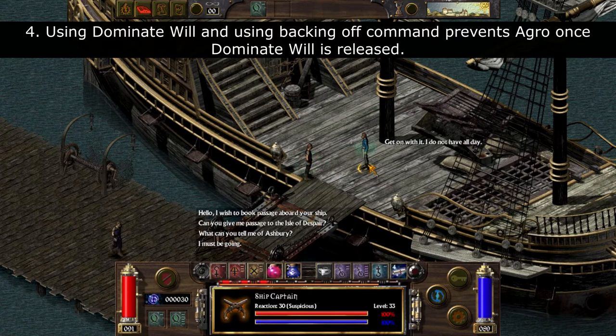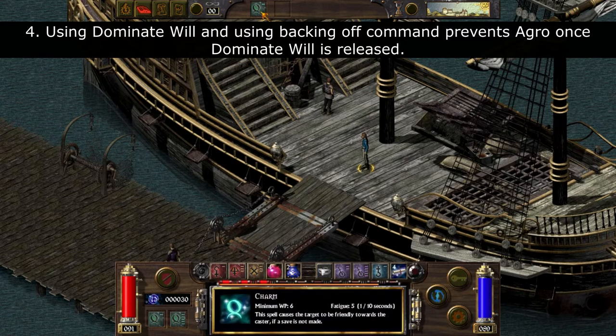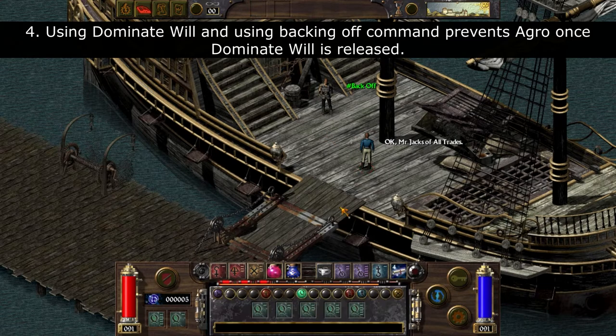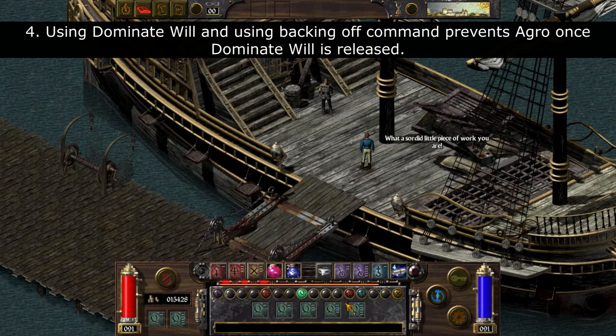You can now cast Charm on this NPC and interact with it as if it had never had aggro with you or never hated you. However, if you cast Dominate Will on this NPC again, press the F5 command, and relinquish Dominate Will, the negative reaction of this opponent will increase drastically without it being visible. So even when you cast Charm again on this NPC, you will not be able to interact with them.